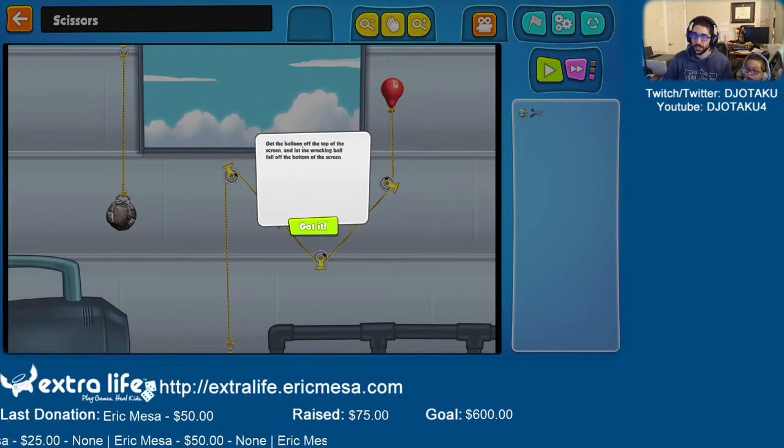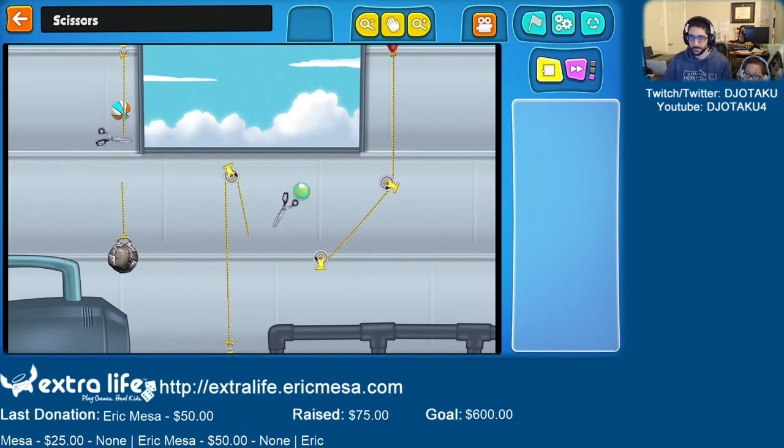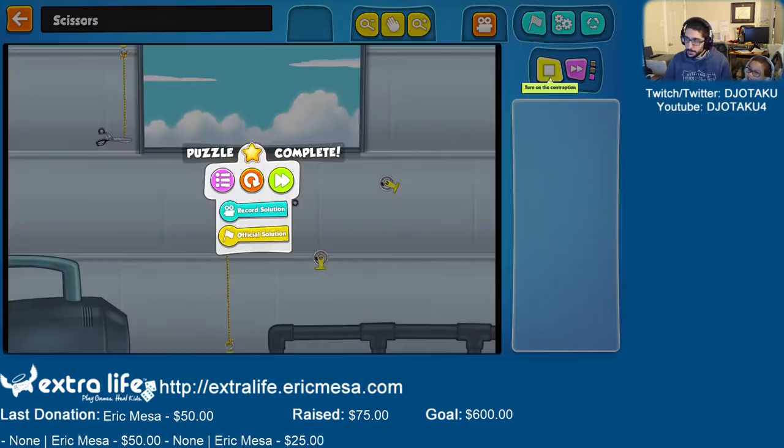Get the balloon off the top of the screen and let the wrecking ball fall off the bottom of the screen. Do I put scissors here? And what's going to make the scissors go? The ball — this ball over here. Let's see what happens. Good job. Easy. Pretty easy.